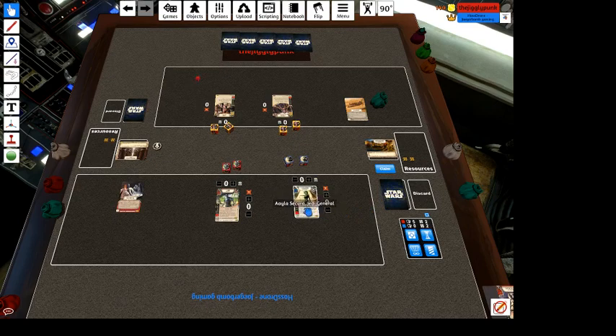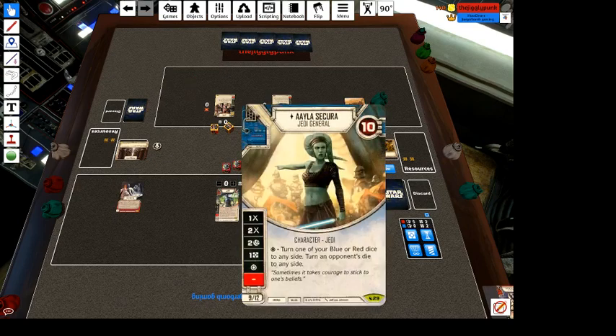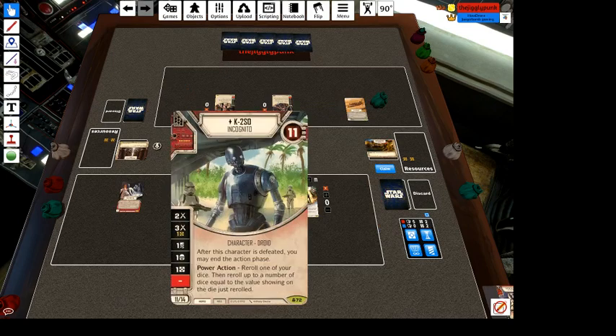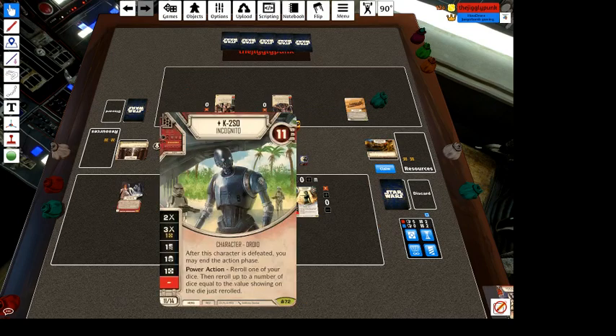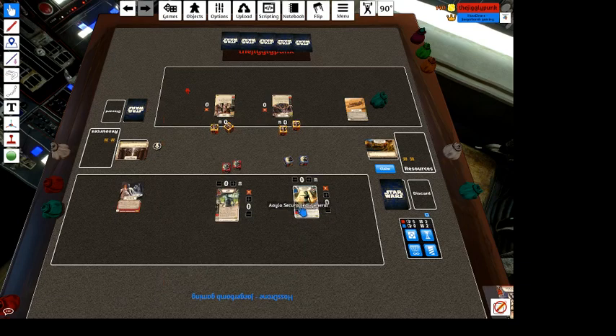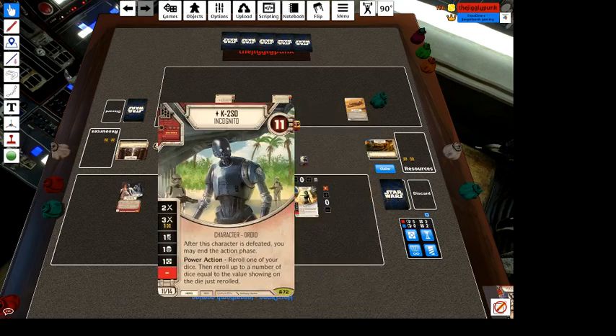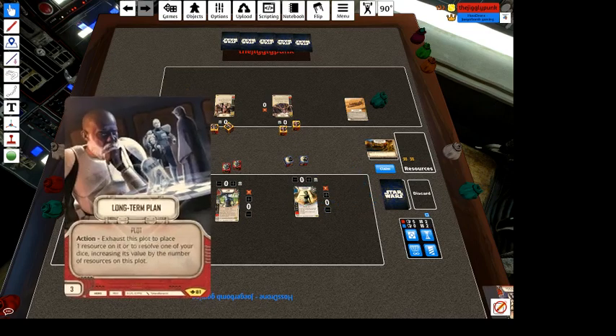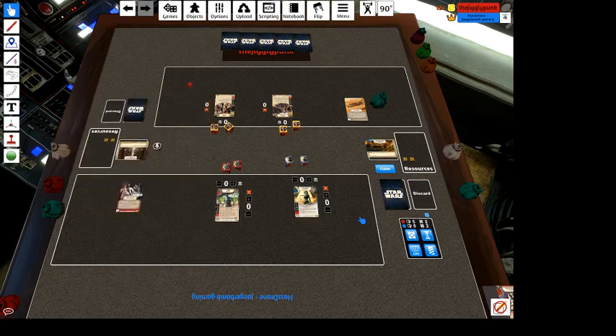Yoda's probably going to be the best pair for those, but Ayla's got damage sides and more reliable numbers on her die for using with K2SO's ability if we need to. The likely outcome is that K2SO is going to power action his own die in order to get soft mitigation. With Ayla's special side and K2SO's power action, we're looking at a pretty decent set of soft mitigation. This deck's going to play a lot of defense early game to ramp resources and get our Long-Term Plan up and going.